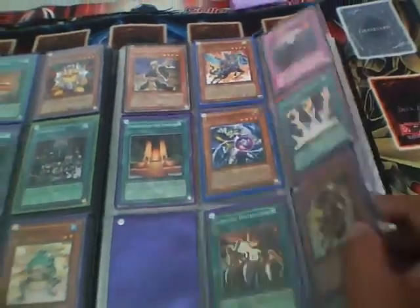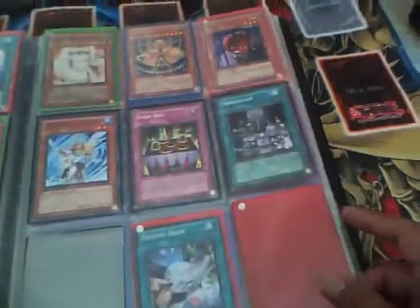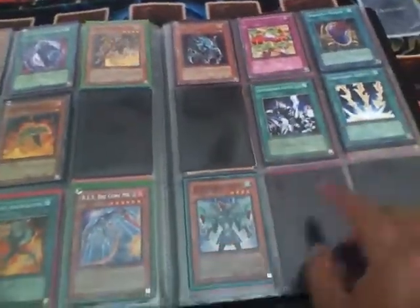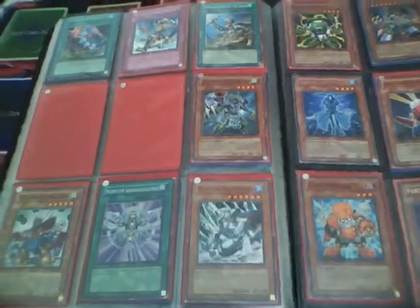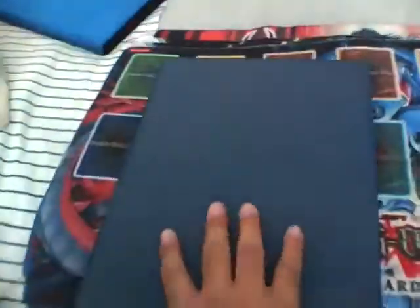Binder number one — if you guys see anything just let me know. Remember to put on the subject what you're making an offer for. In here I have: Descendant, Sandman — this card is actually pretty good — Bestiari for all the GBs, Necromancer, Mobius, Overload Fusion rare, Limit Removal rare, Card Trooper, and Fortune Ladies — still have a lot of those. That's binder number one.